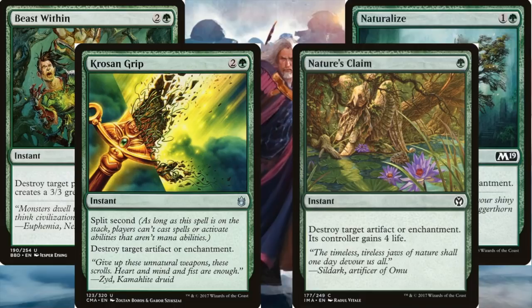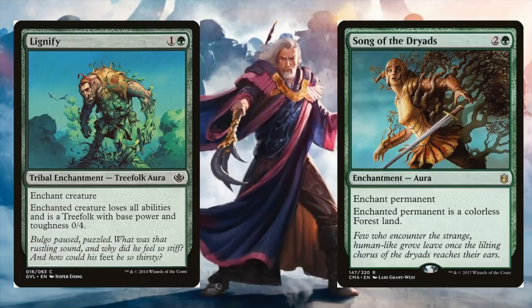There are also ways to turn Urza into a vegetable with green. Many people use Song of the Dryads. I think a lot of people forget about Lignify — it's there if you need it, and opponents are going to have to jump through some hoops if they want to use their commander again.